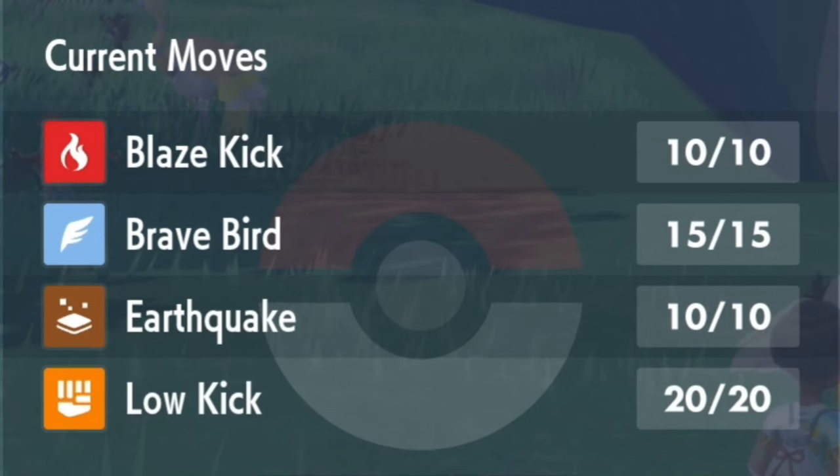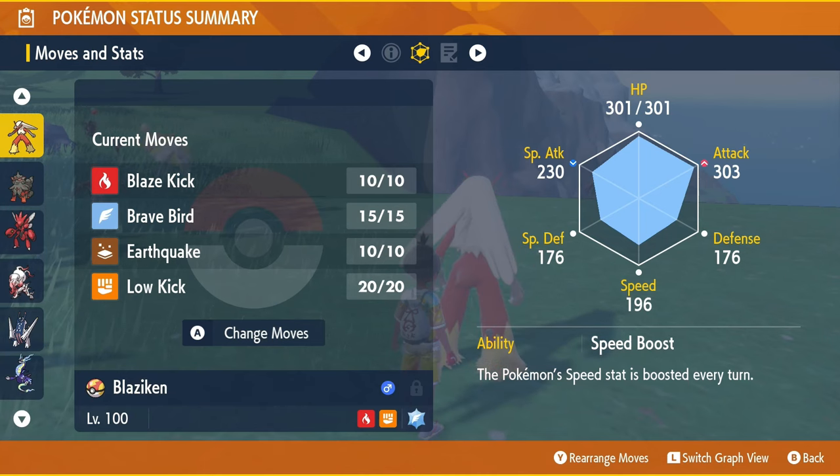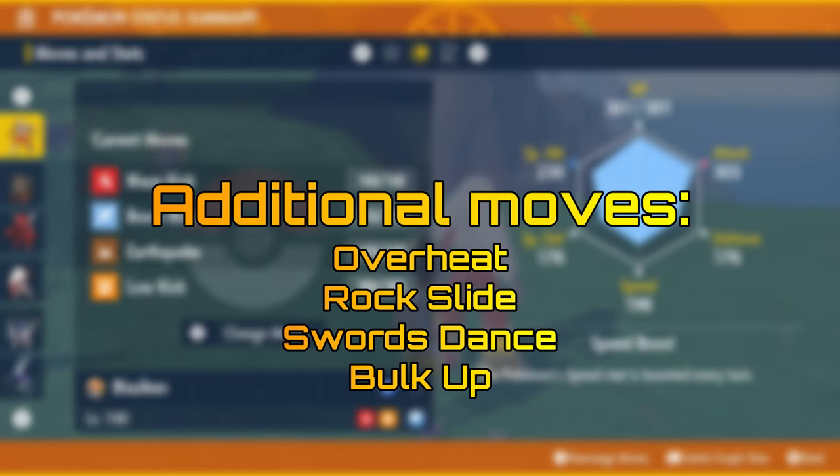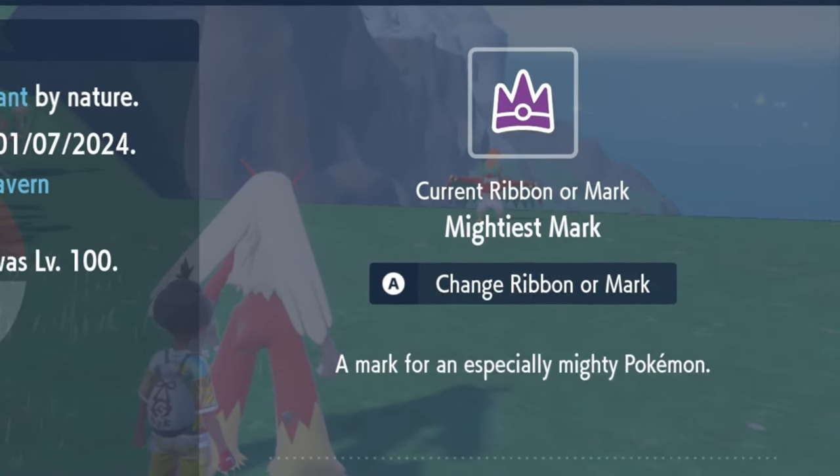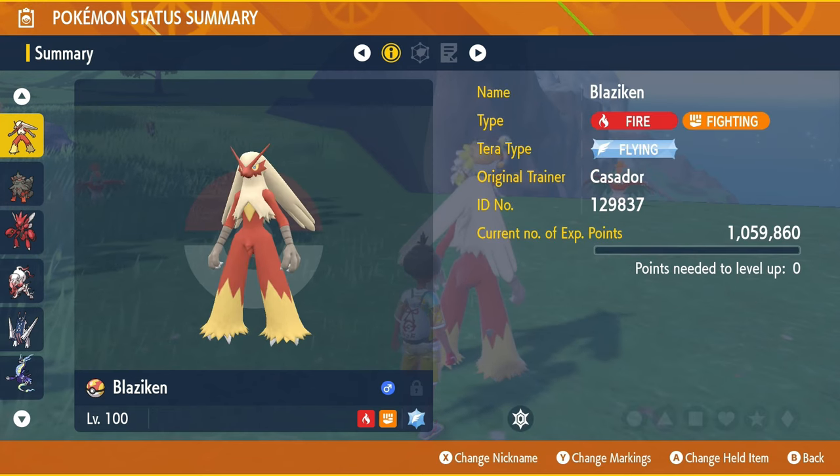Blaze Kick, Brave Bird, Earthquake, Low Kick, and has additional moves Overheat, Rock Slide, Swords Dance, and Bulk Up. As per usual, Blaziken will be holding the Mightiest Mark and will have its Tera Type set to Flying.